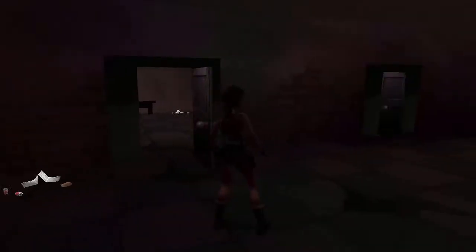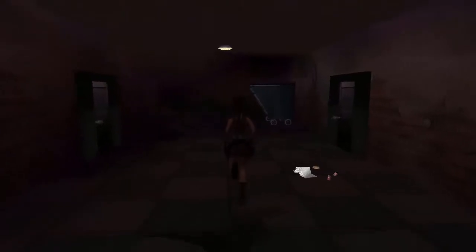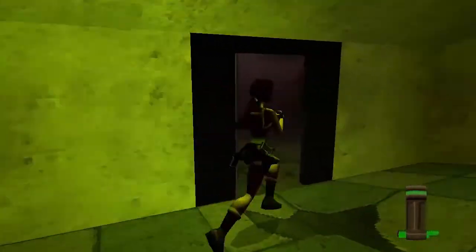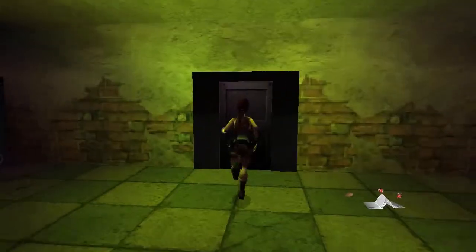Exit the room and come to the right. The room on the left, again, is very dark, so I will light some flares. But all that's in here are some flares in this corner here. Exit the room and go to the one opposite.